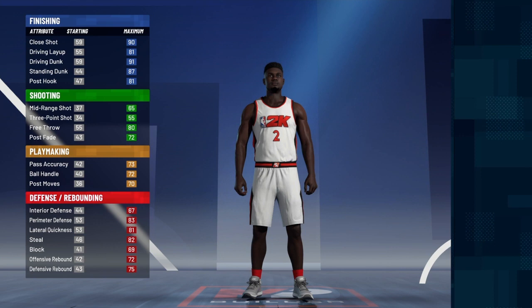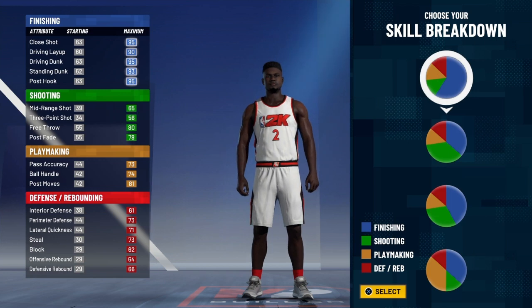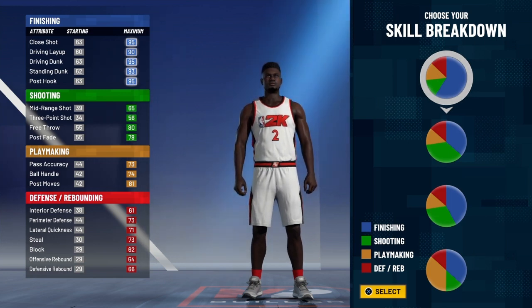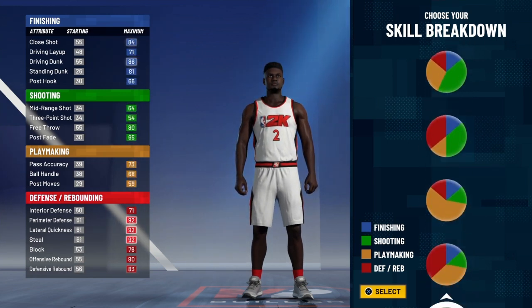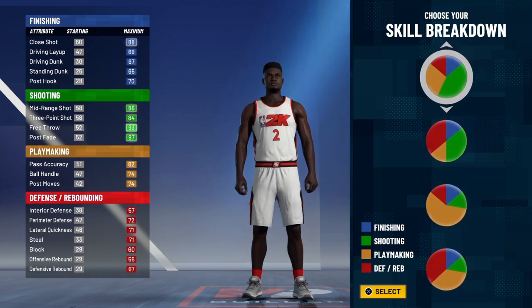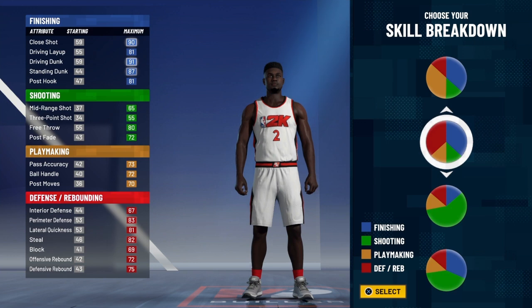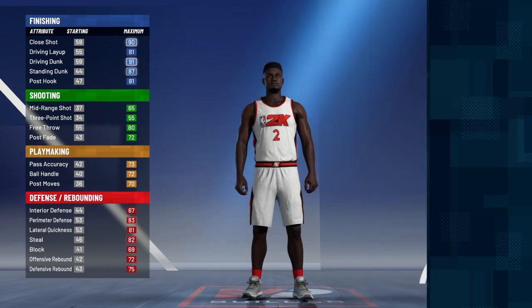For the pie charts there are a lot of options. You can go with the pure finishing pie chart, but I wouldn't recommend that. You can go with the pure defensive pie chart, but then his finishing isn't crazy like Zion's would be in real life. So to make up for having good defense and good finishing, you're gonna go with the finishing and defensive pie chart.